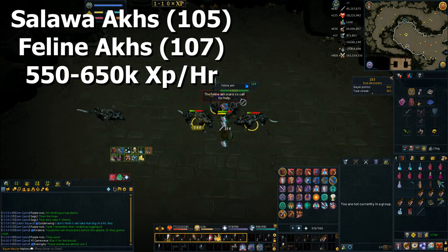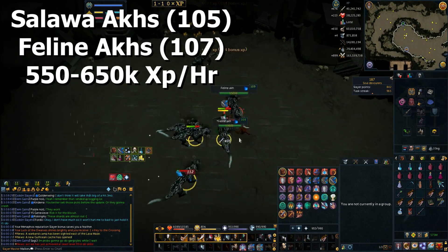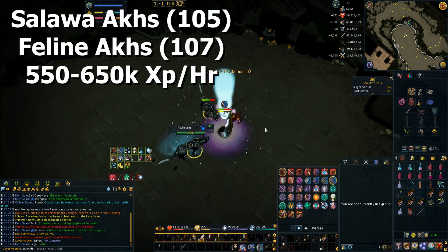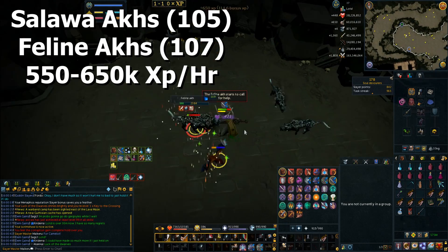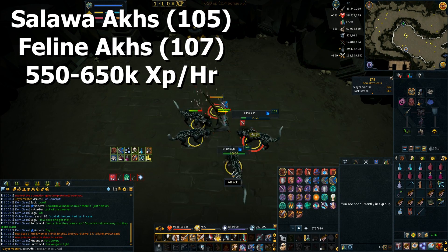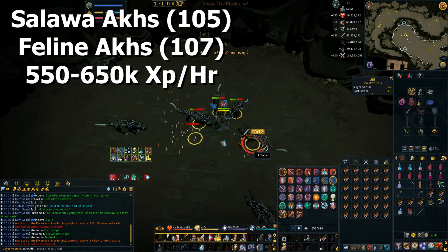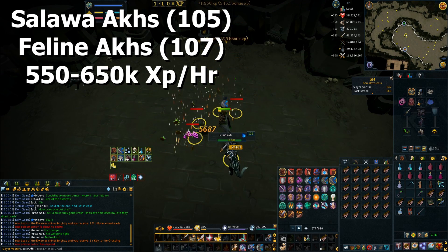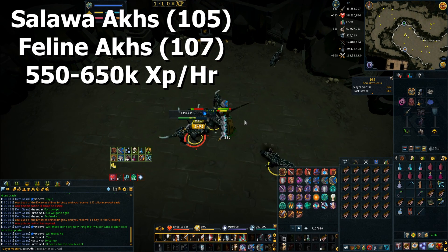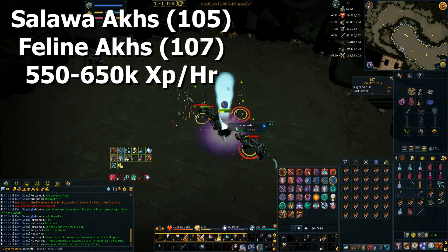When it comes to the soul devourers, the first ones you can do are the Salawa Ux at 105 Slayer. Then at 107 you can do Feline Ux, which are a little bit better than the Salawa Ux, and they both work in the same way. Use the soul devourer bar with Devotion first because they do hit a bit harder than corrupted creatures. You can 100% AFK them and expect about 550k experience an hour, but if you actively kill them and make sure you're targeting ones with higher HP and using Tuska's Wrath correctly, you can get up to 650k experience an hour - literally 20% more XP by being active. These are a lot better to be active on than corrupted creatures because they spawn a lot more of them.